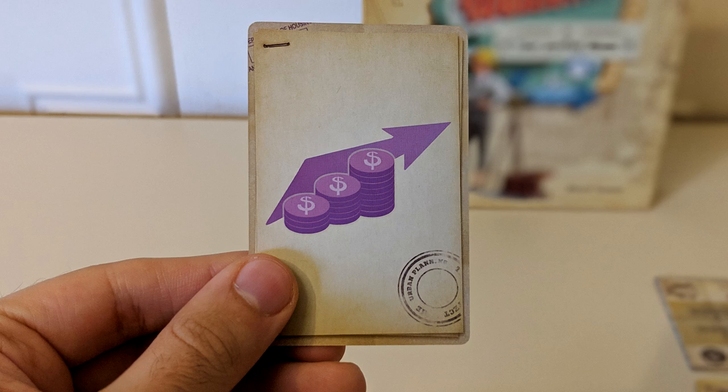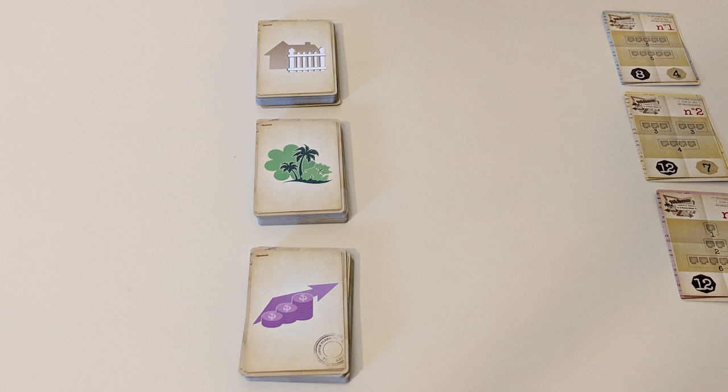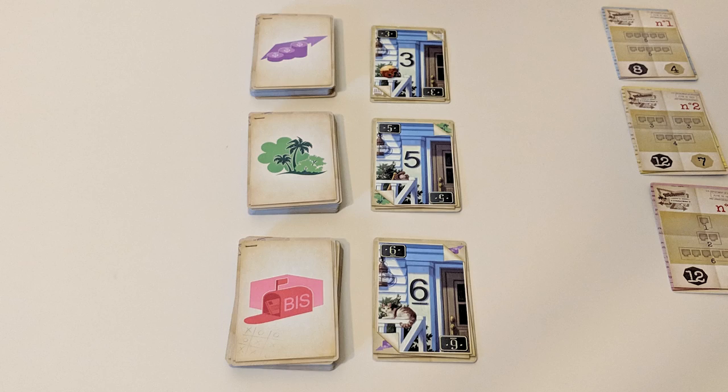Roll for Crit presents. There are three decks of construction cards on the table, one side showing the symbol of an effect, the other a number. Each round, the top three cards of each deck will be flipped face-up to show their number sides and placed in front of their respective decks.